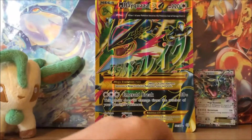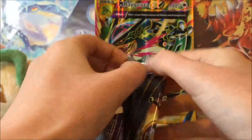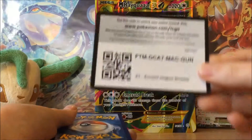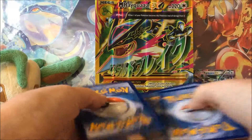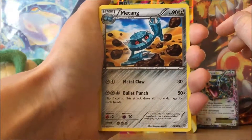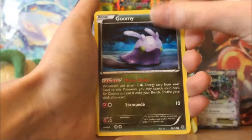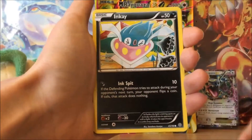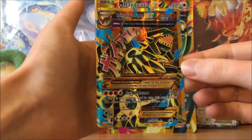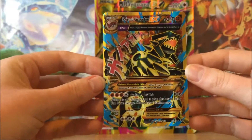On to Ancient Origins — can Hoopa bring us some luck? It would be very disappointing not to pull at least an EX from this box, since with the Tyrantrum box I didn't pull a single EX. Let's see: Metang, Energy Recycler, Whimsicott, Malamar, Goomy, Weepa, Magikarp, Inkay, and a Reverse Holo Inkay.